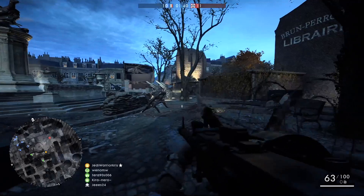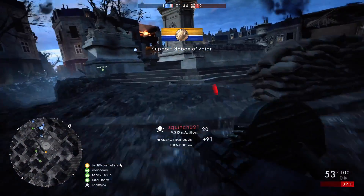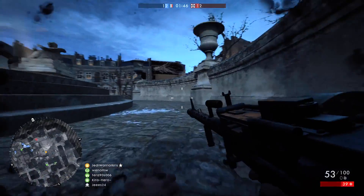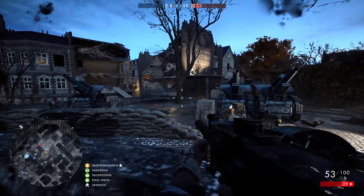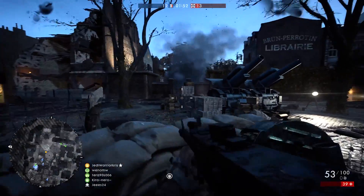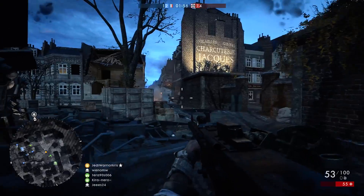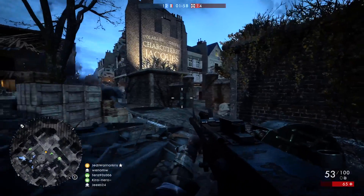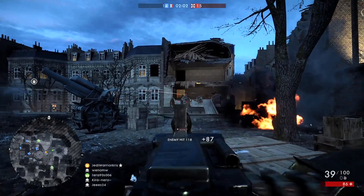Even if you're playing on your own and none of your buddies are online, always join into a squad anyway, as you'll gain extra points for doing squad related things like completing orders, reviving squad members, and generally providing assistance. Plus, the other squad mates will also act as spawn points, giving you quicker access to specific areas on the map. It's often best to join a fairly big squad with three or four other people if you want a few extra spawn points.